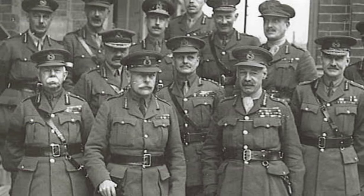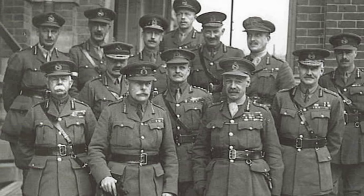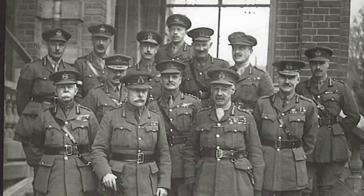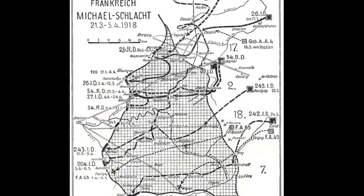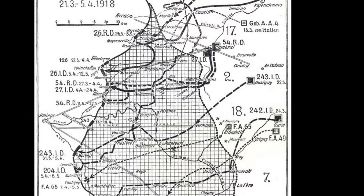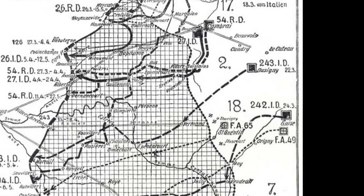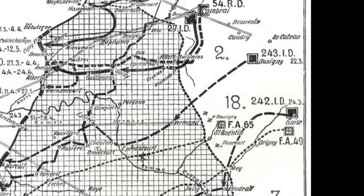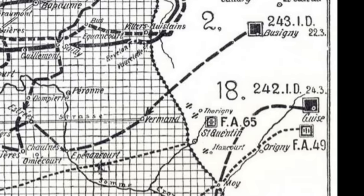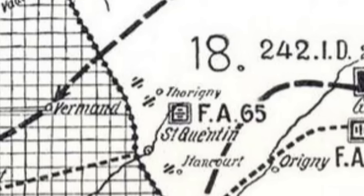Haig and the British Expeditionary Force anticipated a German spring offensive. Haig placed most of his forces to the north of Arras, stretching to Flanders and Ypres, thereby protecting the vital channel ports that were the BEF's lifeline. But that left a weaker defense to the south, defended by the British 5th Army under General Sir Hubert Gough. Haig knew that Gough's 5th Army lacked the strength to hold the line around St. Quentin, but believed the ground behind the front would allow a controlled retreat. This self-belief may have been laced with hubris, and it would be tested to destruction along the 5th Army's front.